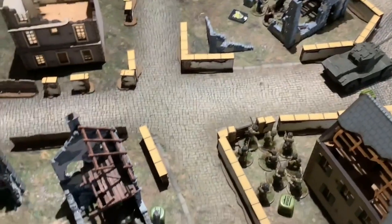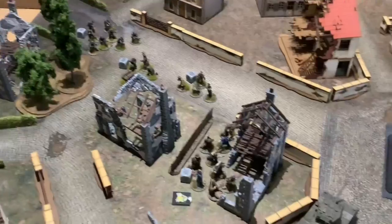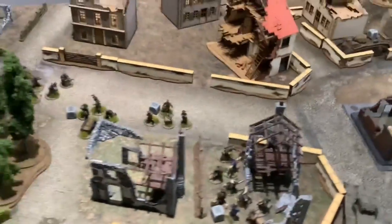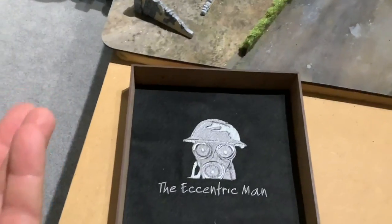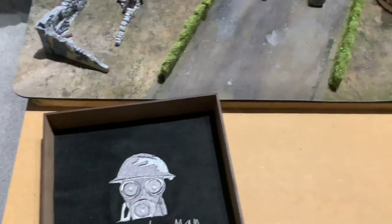The sniper team shot at the Volkssturm but rolled a three and missed — that was the story of the last turn for me, not good. Rolling for turret jam — no, the turret can rotate. As far as it can, which won't be very far because it's stuck by that rubble. But that is rubble, so you could turn it toward the Brandenburgers.